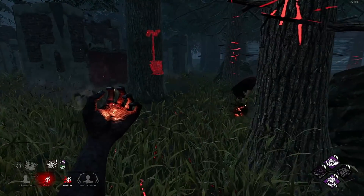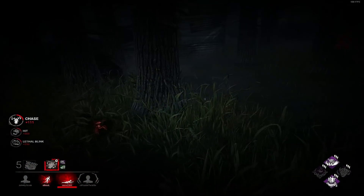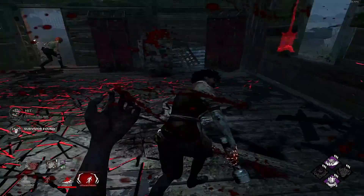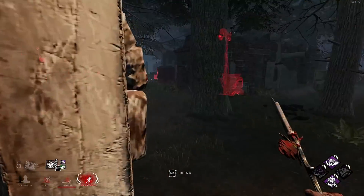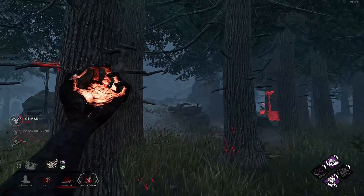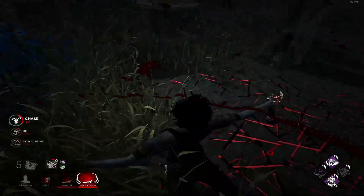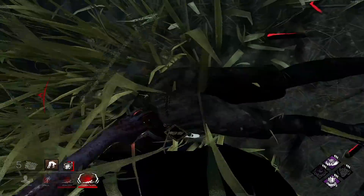I'm assuming this is the Claudette that came in to save. It is — Claudette! How nice of you to show up. If you don't mind, Claudette, I'd quite like to hook you so I can use my build. There we go — nice down. Slinger on the hook and let's get this Deadman Switch going.